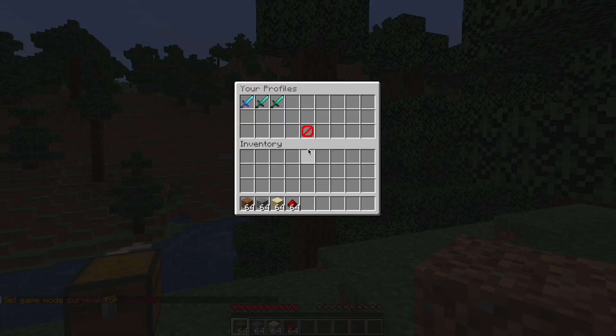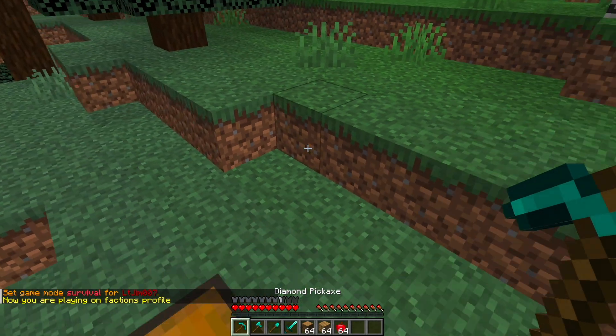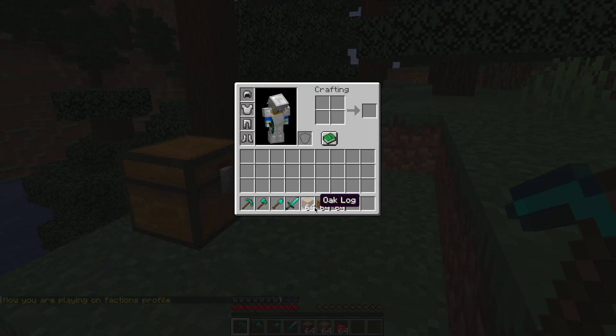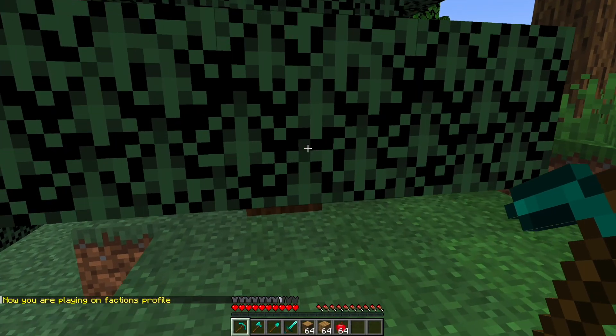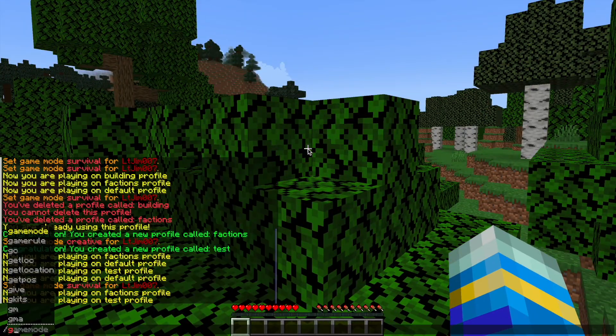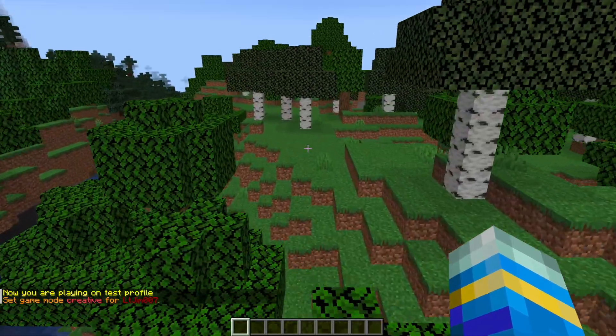Now if I go back into the profile and go to Factions, I was in a similar spot when I created that and as you can see I have tons more items — this would be my Factions profile. And then of course we could go back to the original one which is far away over here. So that is an example of how it works.